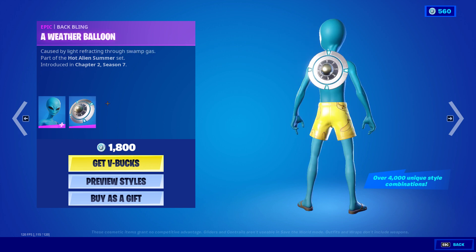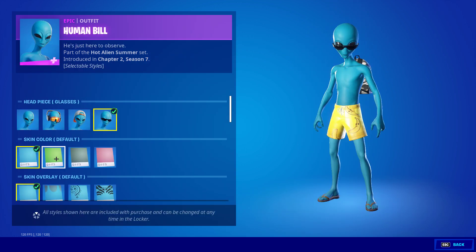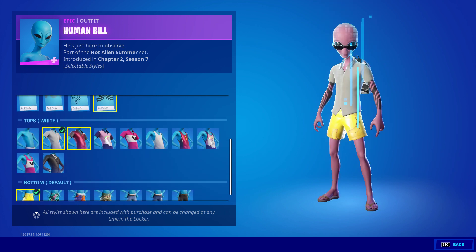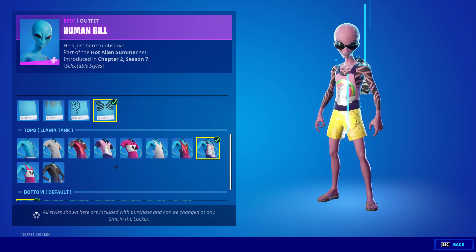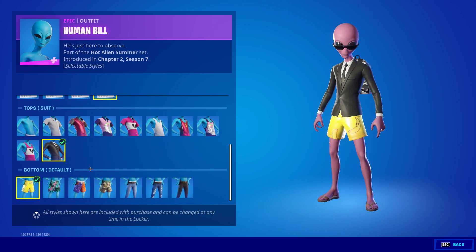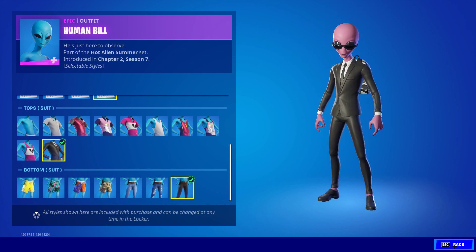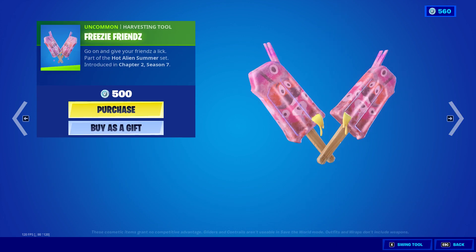Alright, Human Bill is back with the Weather Balloon, and you can change the headpiece, skin color, the overlay, the top, and the bottoms. Cool — Freezy Friends.